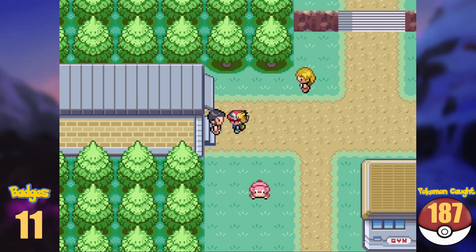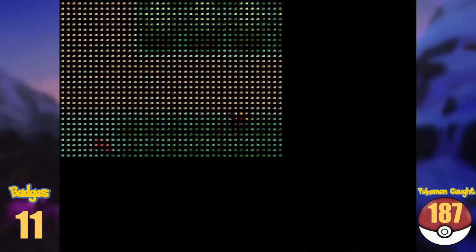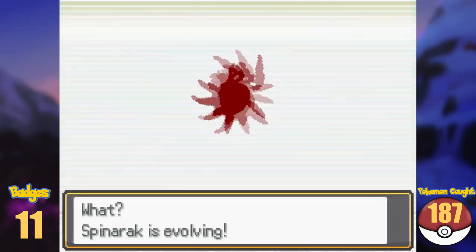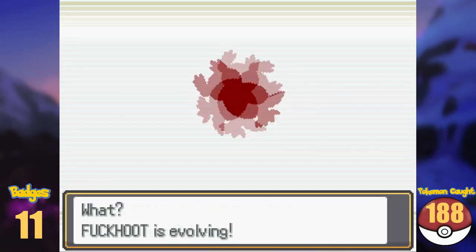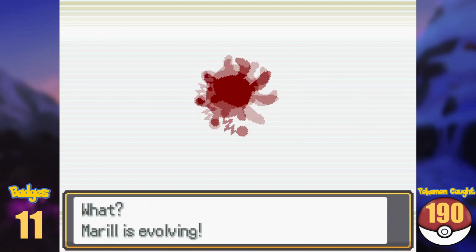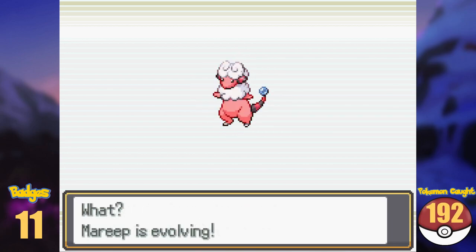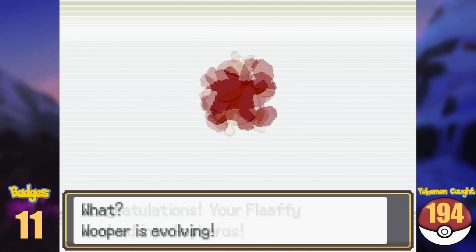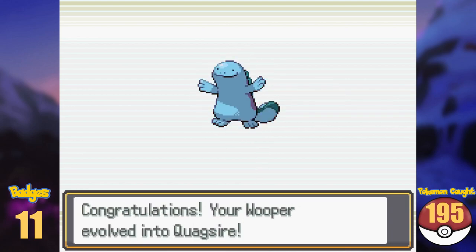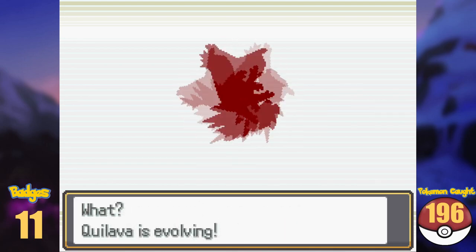Now that we've captured everything so far and can't advance further, it is time to train, breed, and evolve what we have. I trained at my known Ho-Oh spot at Route 1 and managed to evolve Spinarak into Ariados, Hoothoot into Noctowl at level 20, Ledyba into Ledian, Marill into Azumarill, Sentret into Furret, Mareep into Flaaffy and into Ampharos at level 30, Wooper into Quagsire, and Pineco into Forretress, along with both Johto starters into their final evolutions.